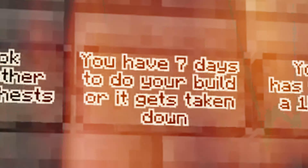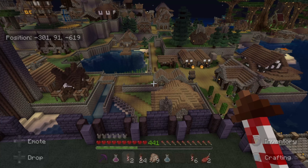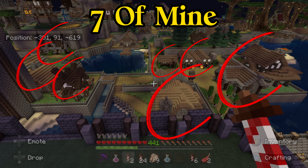You have 7 days to make a build to be able to stay. After you have built around 10 builds, you will be nominated for a flag by the map council.